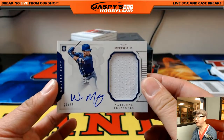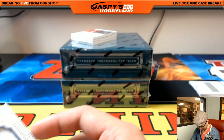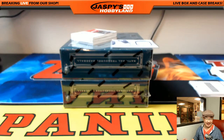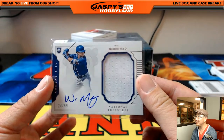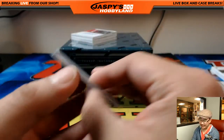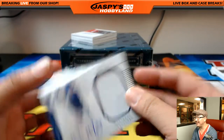There's Whit Merrifield. 24 out of 99, jersey auto. Whit Merrifield, 24 out of 99. There it is — I knew he would hit. Going out to Austin White. Whit, cool Whit, Merrifield. 24 out of 99, jersey and auto. Someone bought him accidentally — I was like, damn it, he better hit. There it is. It hit! The Whit Merrifield. Nice, Austin.